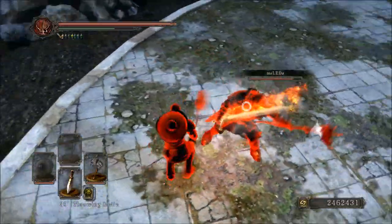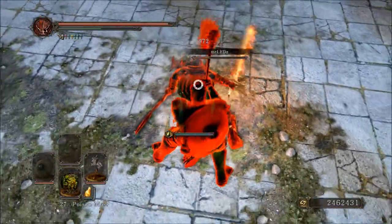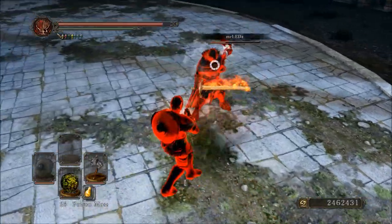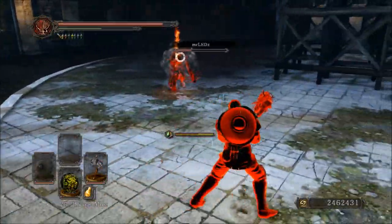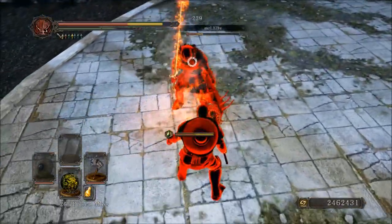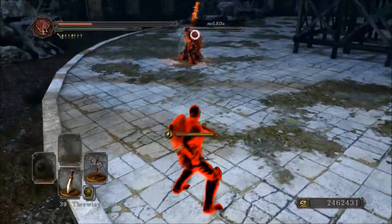For this video, I'm wearing the Crest of Blood, and of course that increases your bleed by 50. So for this weapon in this video I've got a bleed bonus of 216, and even with that it still doesn't bleed people out very often at all. I think I only get it to happen once, so that's a thing.